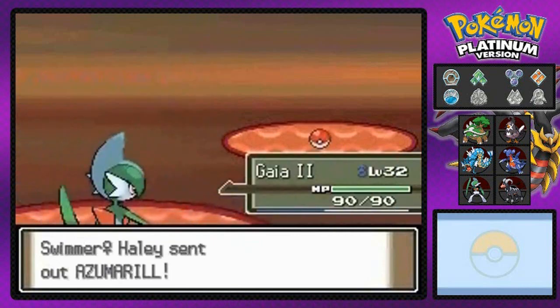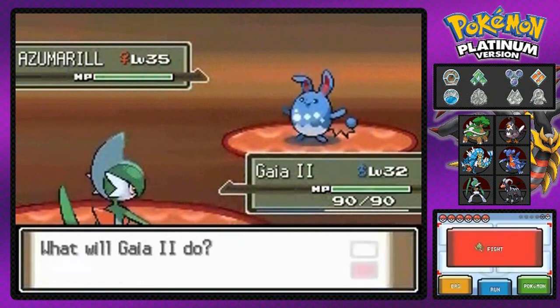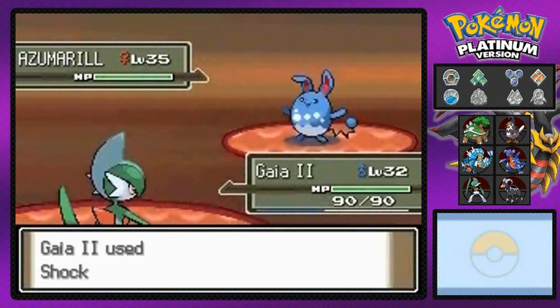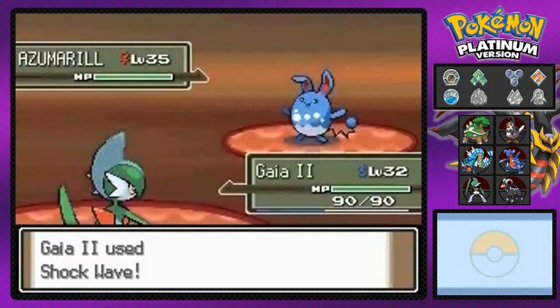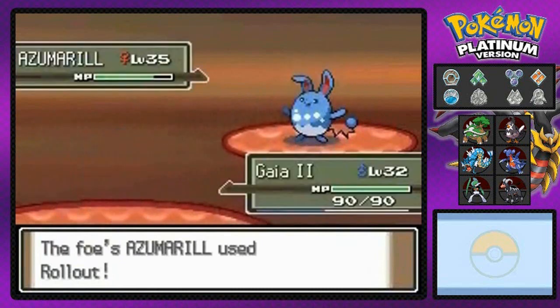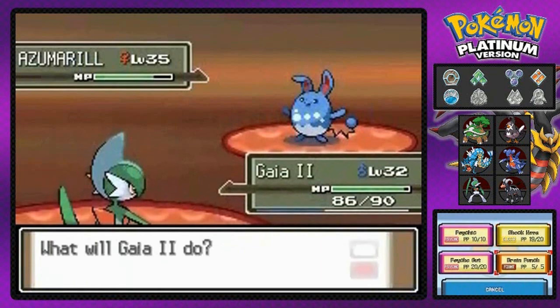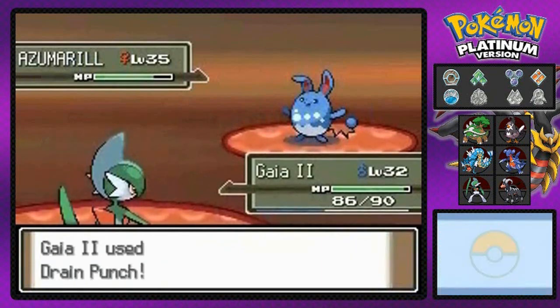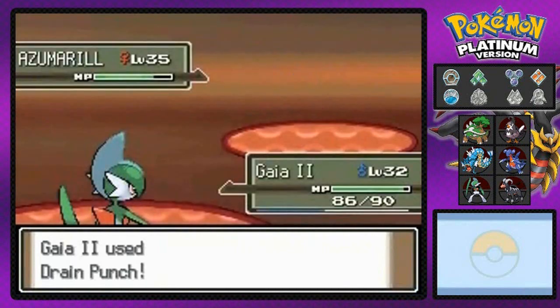Gaia number two is going to look like a badass because he's got Shockwave — it will never miss, unless you're underground maybe. There's a Rollout that takes a little bit but won't take a lot. Shockwave didn't work, so let's go with Drain Punch right here just to try and get this going.